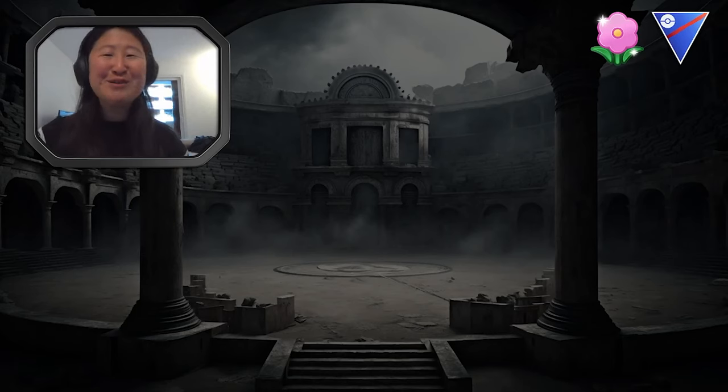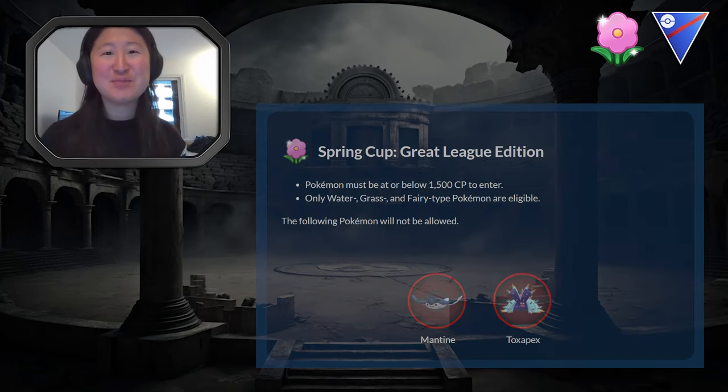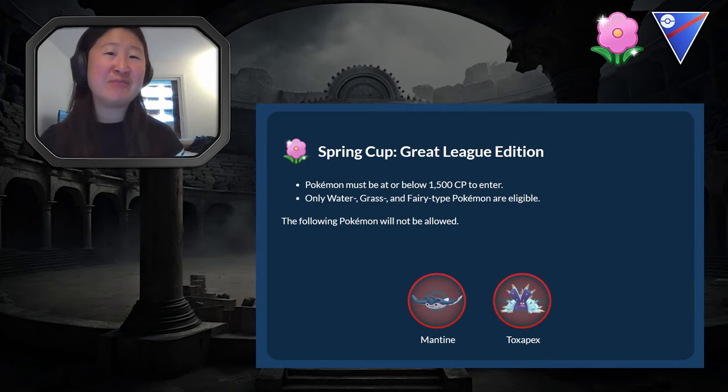Hello everyone and welcome to the video — the first video of the World of Wonders meta and we're already in Spring Cup. Spring Cup can be found in the Great League and you can use Pokemon that are water, grass, or fairy type. Toxapex and Mantine are completely banned from this at the moment.